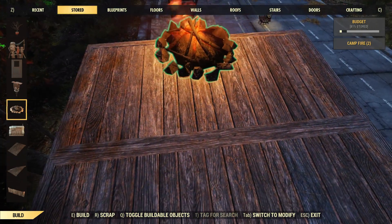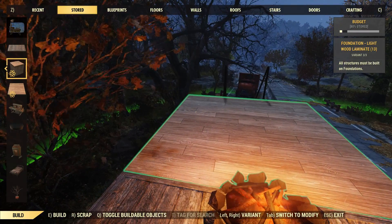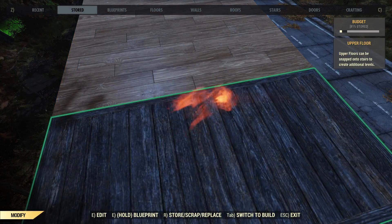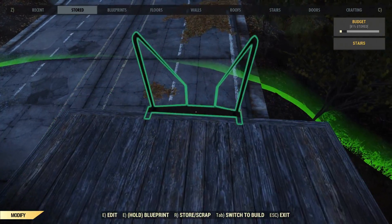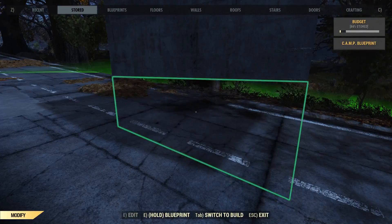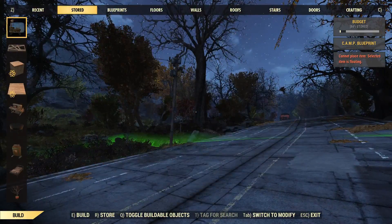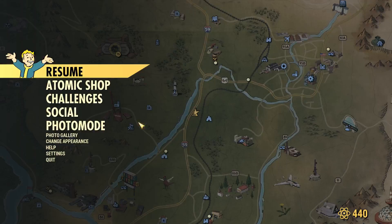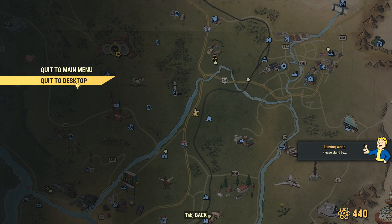Let's place a campfire right here and go with just one floating foundation for the sake of argument. We'll have just the one floating foundation in the middle of nowhere. Let's assume this is going to be your base. We're going to log out and log back in to see if this floating foundation even exists when we come back. So we're going to quit the game completely to desktop, come back, and see what happens with the build.